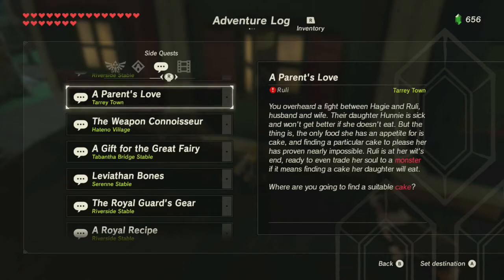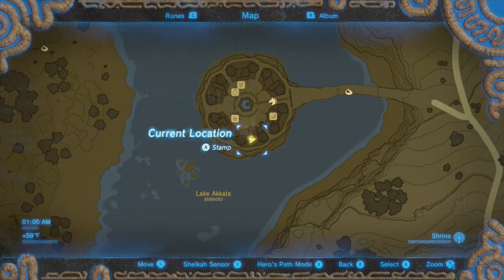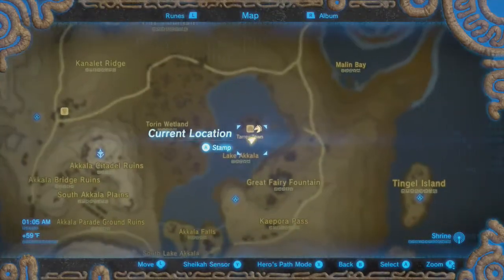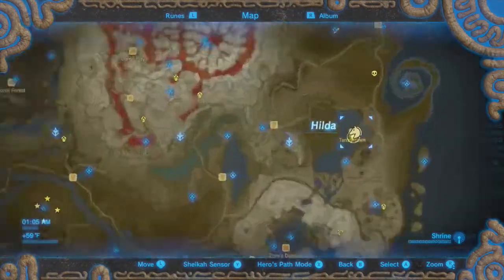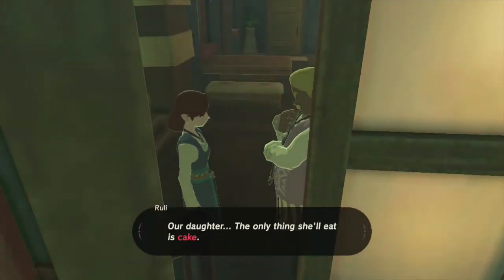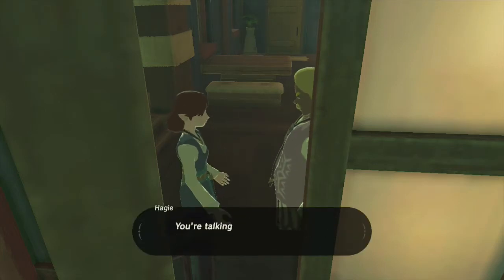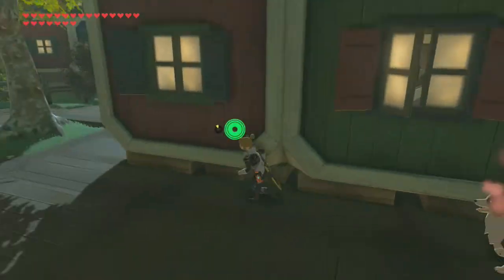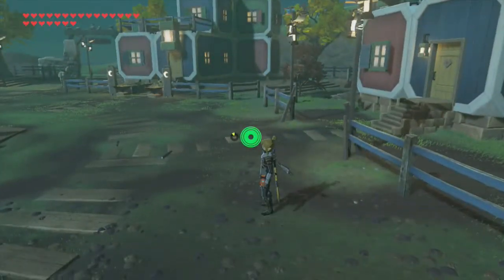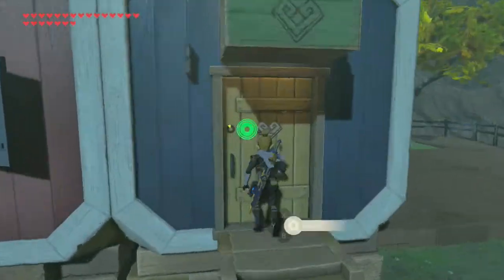Where are you going to find a suitable cake? The first thing I can think of is the place at Hiteno Village where we can trade in our soul fragments. But I'm not sure how that's going to work. They say the same exact dialogue. So before I go crazy and go to a completely different side of the world, I'm going to sleep until morning and then talk to her. Maybe we can arrange something.